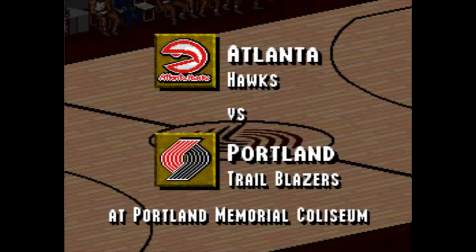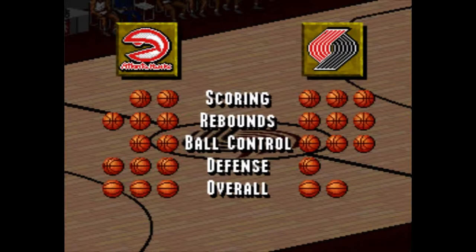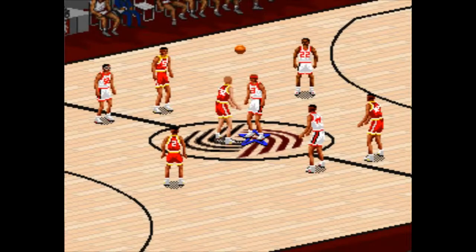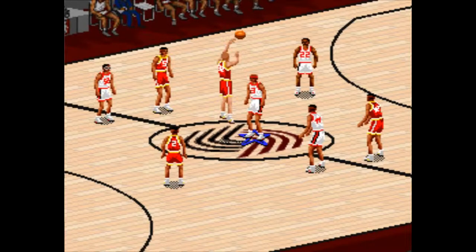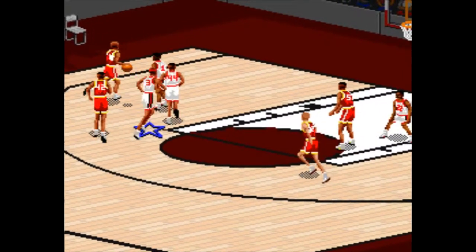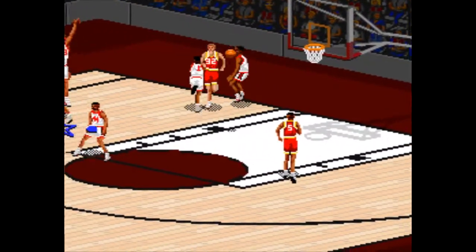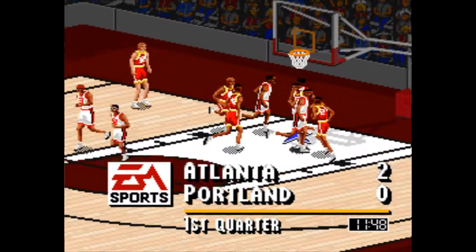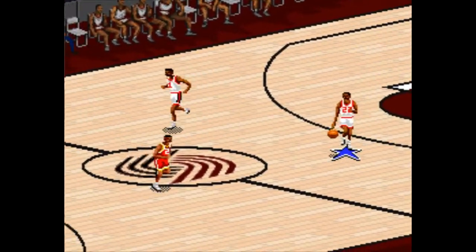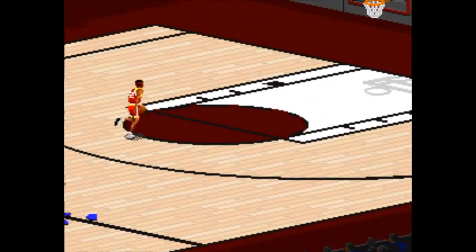NBA Live 95 has some really weird problems. It uses an isometric perspective that basically gives a gameplay advantage to whoever has their hoop on the upper right of the screen. It doesn't tell you who has possession of the ball — there's an indicator around your feet to show who you're controlling, but the only indicators for identifying players are their number, skin color, and facial hair. If you're playing the Bulls, you'd know that 45 is probably Jordan. But if you're playing the Blazers, is that white guy Arvydas Sabonis or Chris Dudley? You'd better have their number memorized.